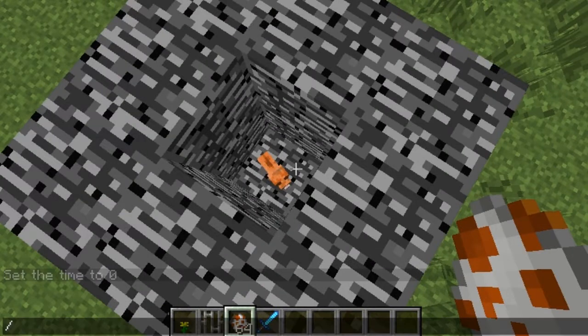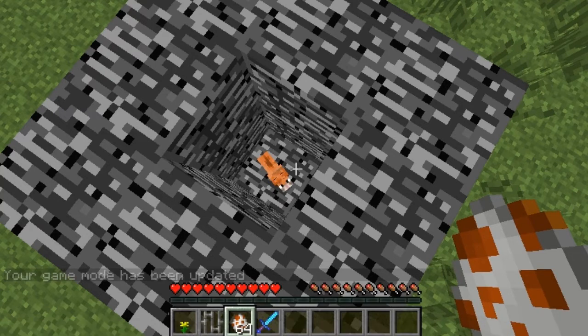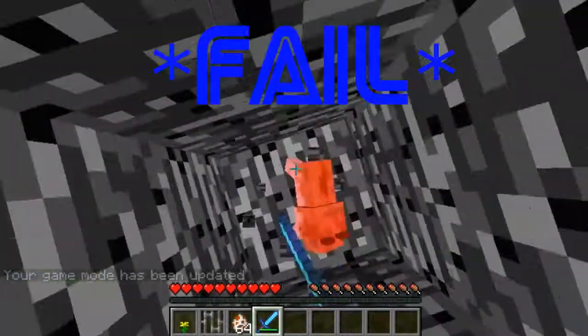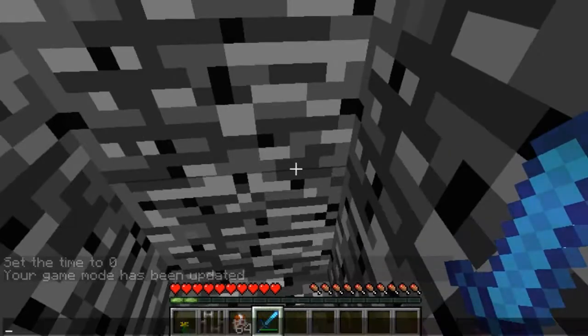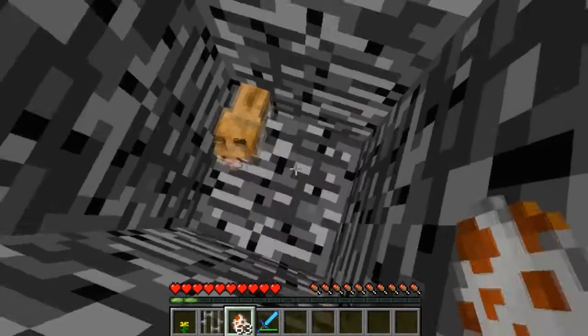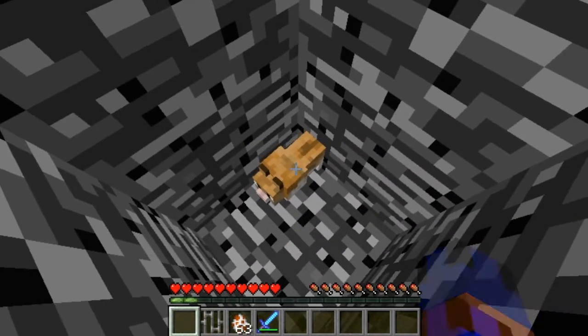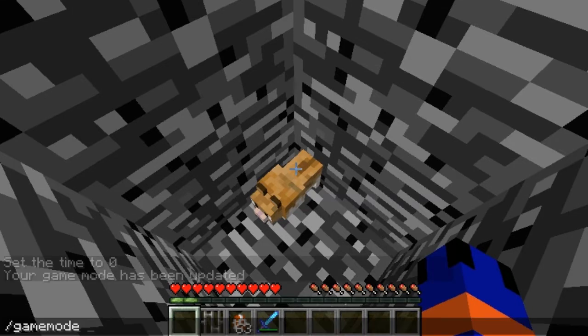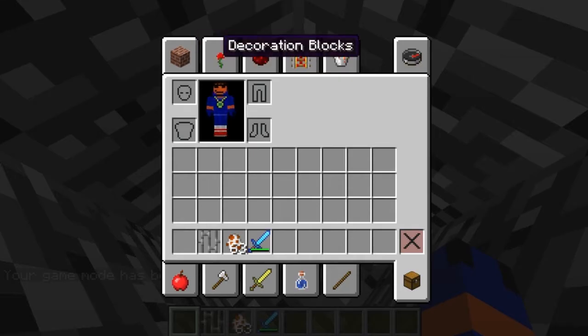I'm going to change my game mode so I don't break the blocks. You are about to see that I cannot kill this thing. Alright, game mode zero. I'm going to attempt to kill this thing, and apparently I'm not hitting it. Oh well, I've just been shown I was destroying one like crazy — it might be that you need to tame it for it not to be killed. Eat the flower! You ate my flower, you ruined my mod showcase.